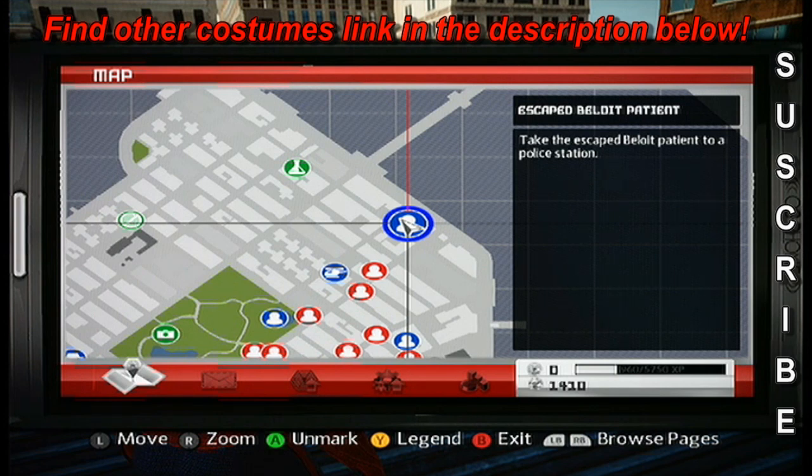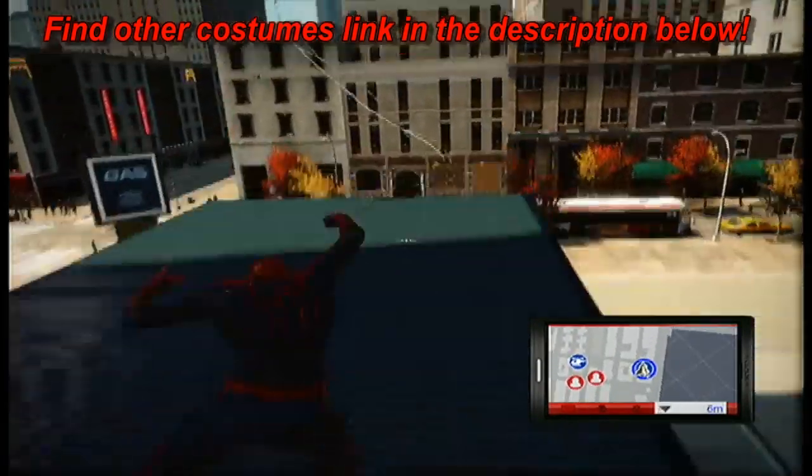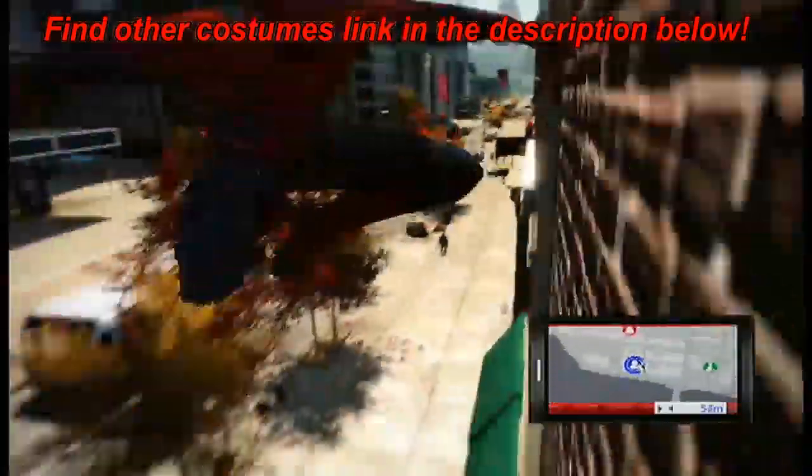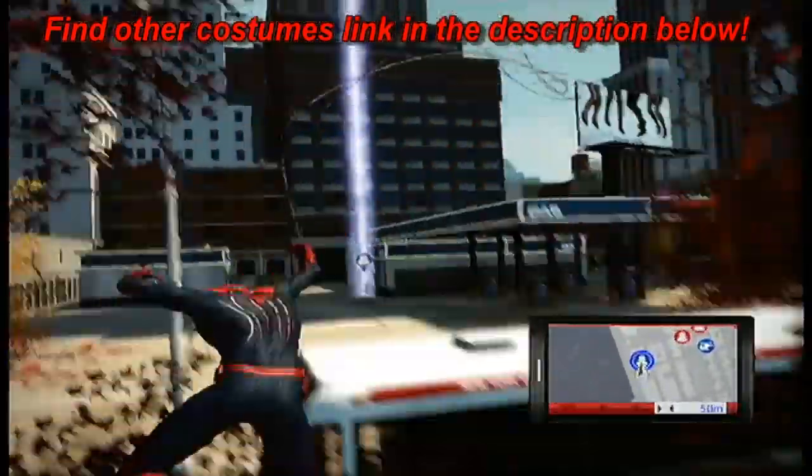It's that simple. Anyways, we are going after the Future Foundation costume in this video. This is where you're going to want to be on the map — make sure you mark yourself on the map, it will be a lot easier to find. In the description below I'm going to have videos on how to find the other costumes, so make sure you click on whatever video for whatever costume you're looking for.